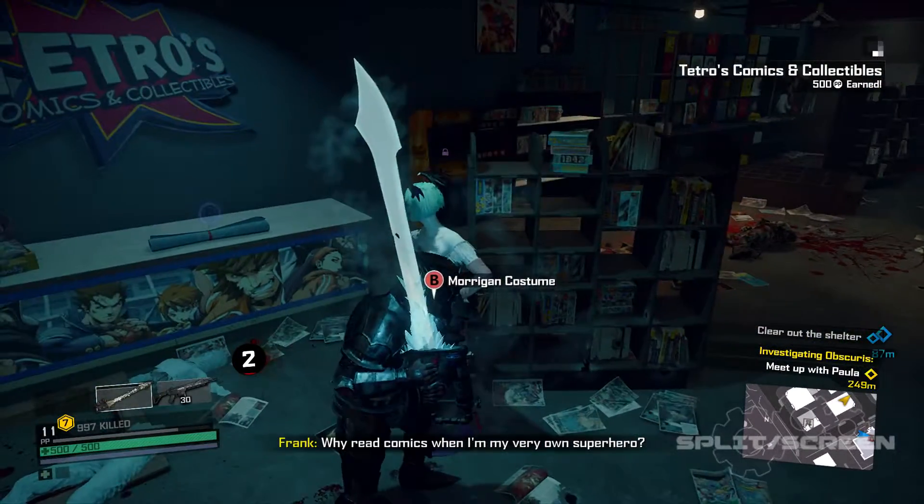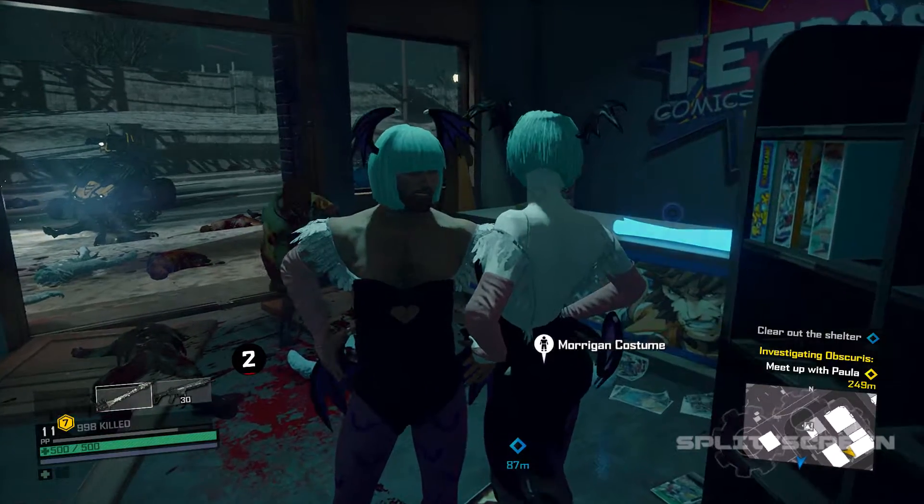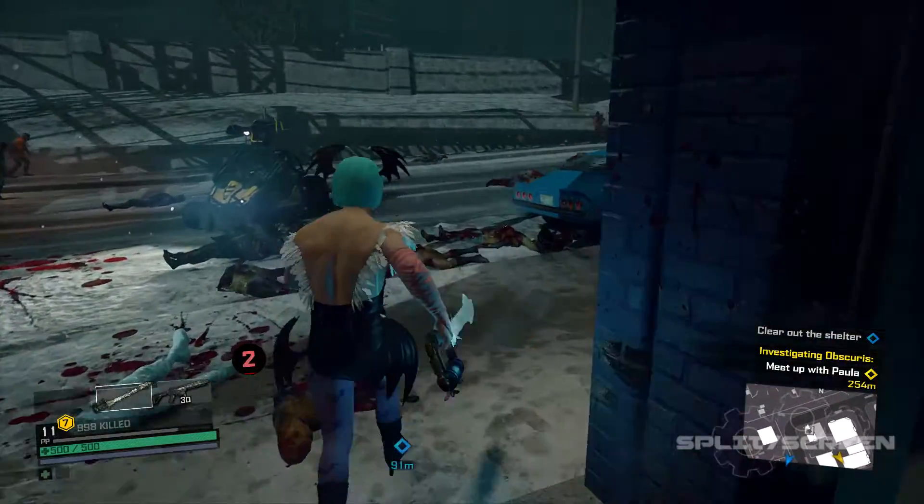Right in front of you is going to be the Morrigan costume. It's got little bat wings and stuff on it. It actually looks pretty lame, but at the same time it's kind of funny to run around and beat people up dressed like a chick.